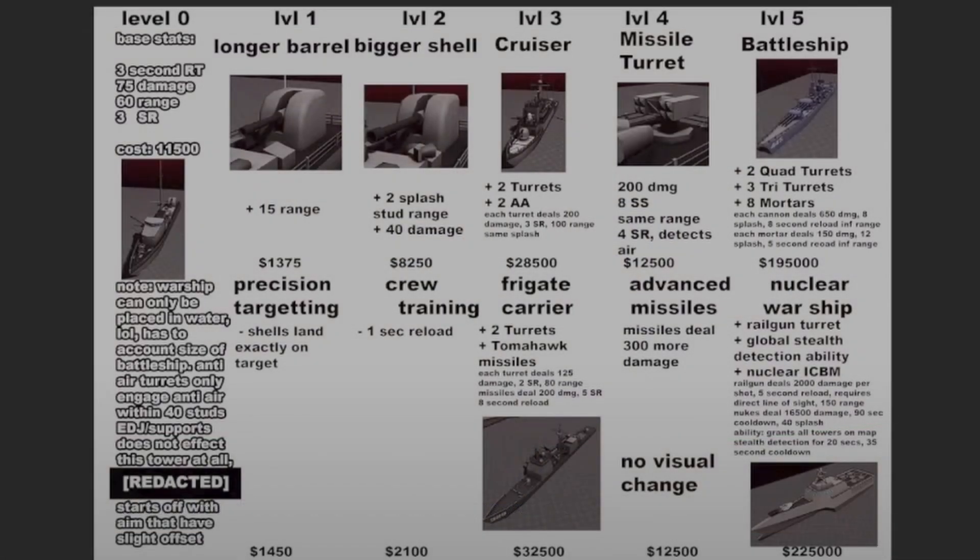The third bottom path upgrade is 'Frigid Carrier,' which adds two turrets and Tomahawk missiles. Each turret deals 125 damage and has 80 range. This upgrade costs $32,500. The fourth upgrade is 'Advanced Missiles,' which increases missile damage by 300 with no visual change, costing $12,500.